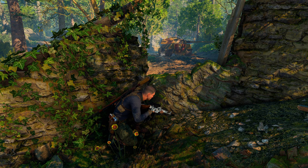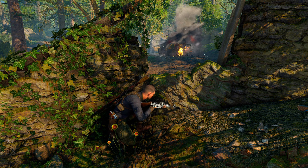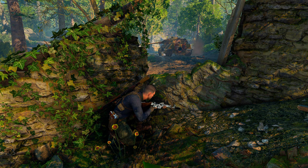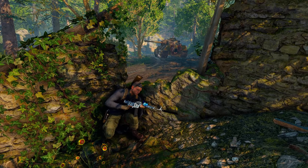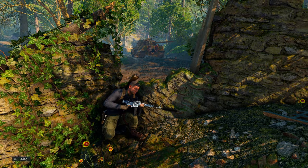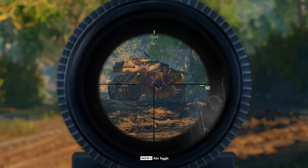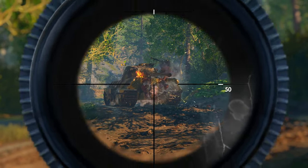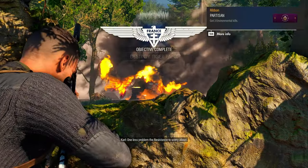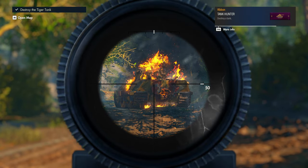After it blows up and makes a hole in the back of the tank, I use a grenade and then shoot at the engine to take it out. It might not be as powerful as a sniper rifle but it does the trick. There we go — we've opened up the back, you can see the hole there. Using a mixture of explosives and bullets to destroy the engine. Stick the grenade onto the engine and then shoot it with normal bullets from the MP44 — and done.